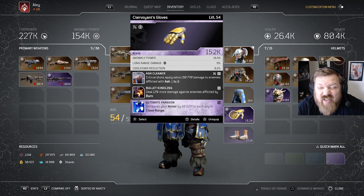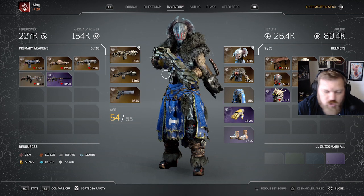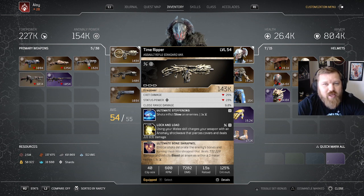This build isn't even as strong as it can be and it's absolutely been melting through everything. I've been having so much success with it — it's unbelievable. For weapons, I'm running a Time Ripper. Shots inflict Slow, which is nice. The second mod: using your melee skill charges your weapon with an anomaly shockwave that pierces cover and deals a bunch of damage. Since you're using your melee as often as possible, that's absolutely huge and I'd highly recommend trying it out.